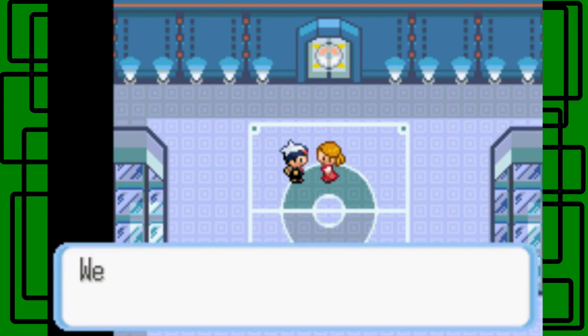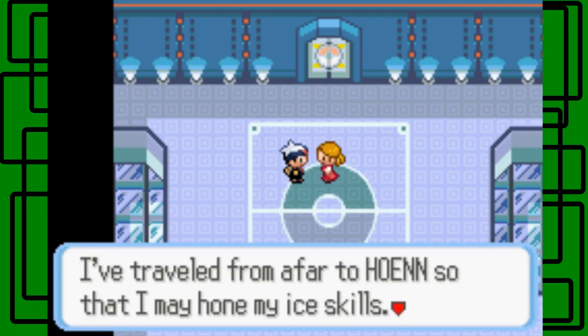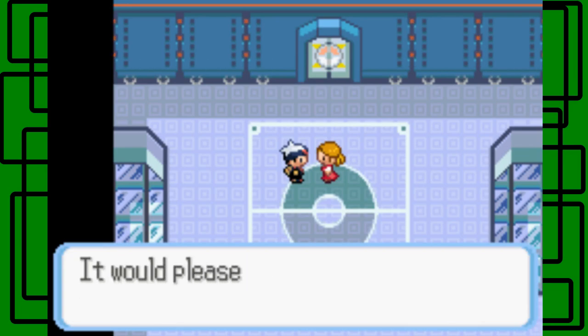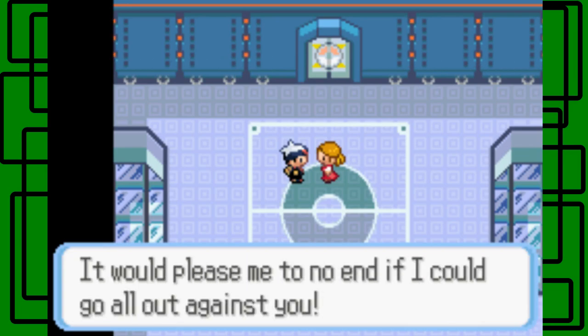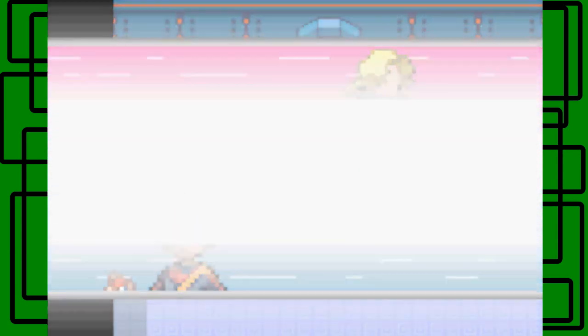I have Smokey, my Torkoal, up front. Glacia says: 'Welcome, my name is Glacia of the Elite Four. I've traveled from afar to Hoenn so that I may hone my ice skills. But all I have seen are challenges by weak trainers and their Pokemon. What about you? It would please me to no end if I could go all out against you.' Let's have a fun battle!